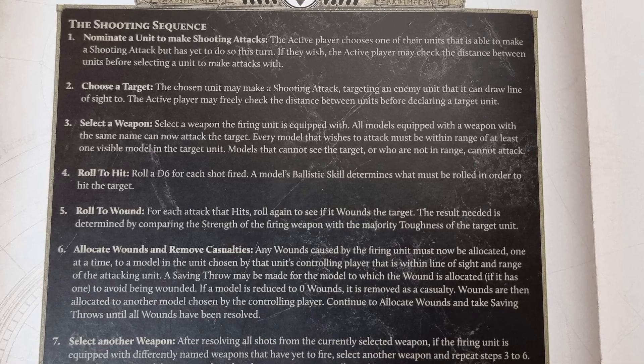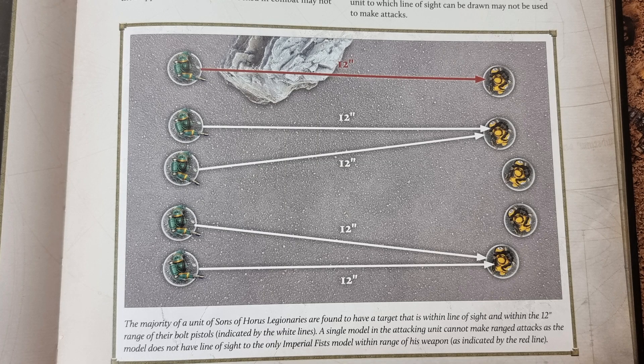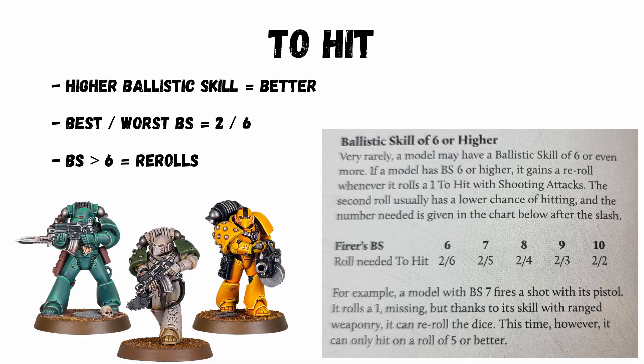To shoot you follow the usual steps of hitting, wounding and saving, but the details are different to 40k, so it's worth going over in practice. Unlike on a 40k datasheet where the ballistic skill shows the number to roll, on a 30k datasheet your dice roll is seven minus the ballistic skill. Having a ballistic skill of four means rolling a three to hit. The higher the ballistic skill the better the shooting. The best you can hit on is twos and the worst is six, so a very high ballistic skill can mean re-rolls, but this is unusual.